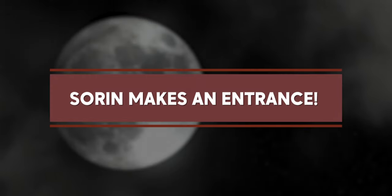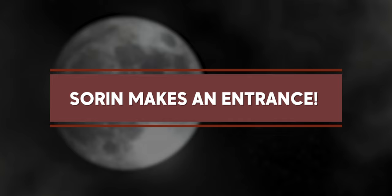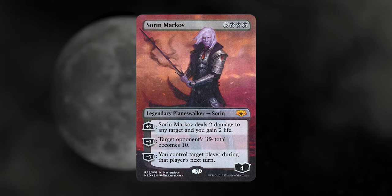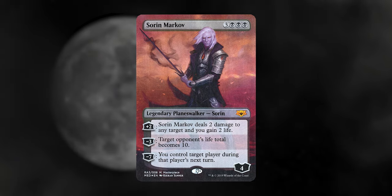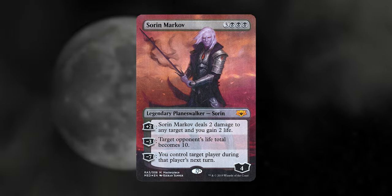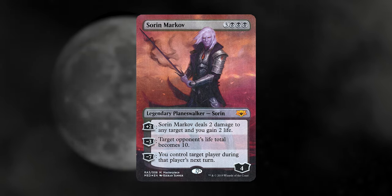Sorin makes an entrance. Daniel told me that the first Magic cards he ever laid eyes on were from the first Innistrad set — he took one look at Sorin and knew he liked him a ton. Sorin Markov of course is where it all began. You can force an opponent down to just 10 life just like that. This happened to me in a game once — I was at 40 life and then suddenly it was 10. It was a little humiliating. And you'd never use his plus two ability because he's gonna die really fast after that.